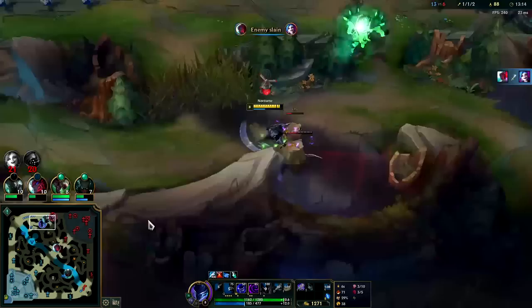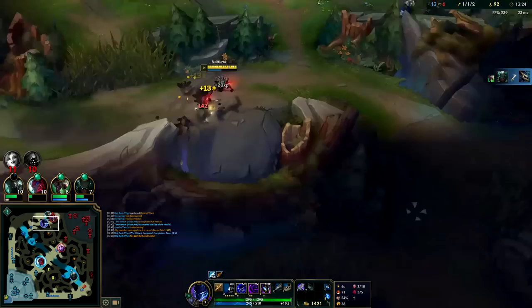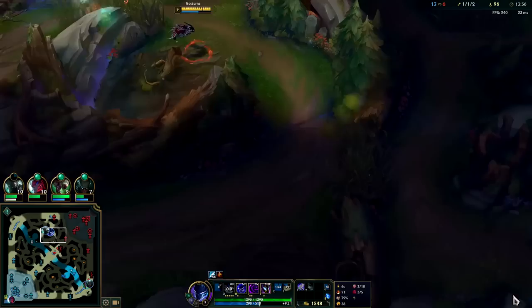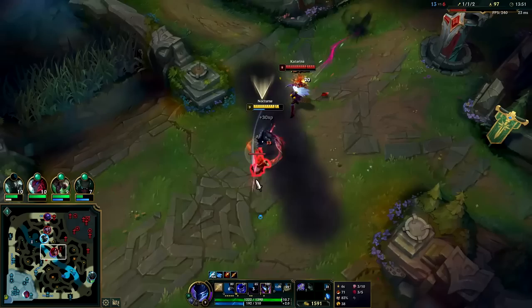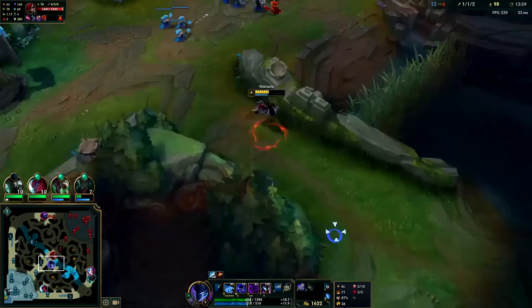Jax didn't quite make it on that one — didn't survive the Mord R. Our R is coming back up, we could look for something. Bot lane's getting dragon. First herald pre-14 is more valuable than first dragon because of the plates and first turret bonus gold — it's a massive swing. Soraka walked across my path — getting away from Kata is kind of annoying, she has a lot of items. Yon is taking my red buff — there's just no reason for it, he's stealing XP.